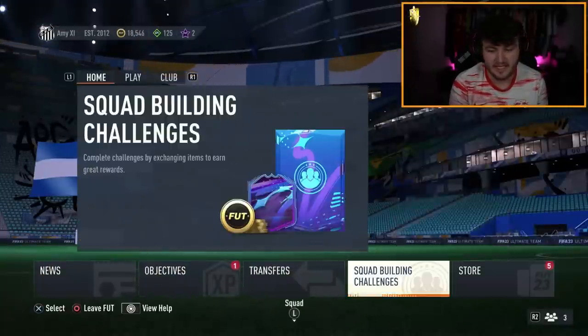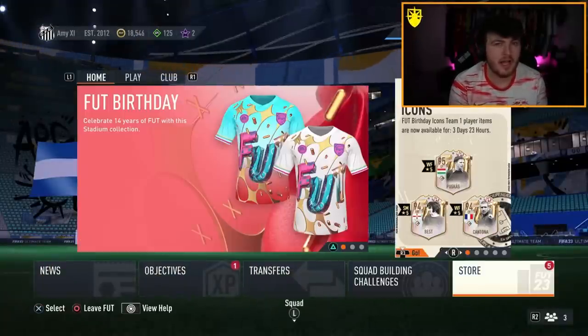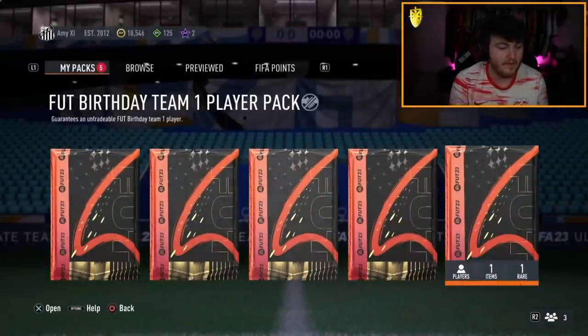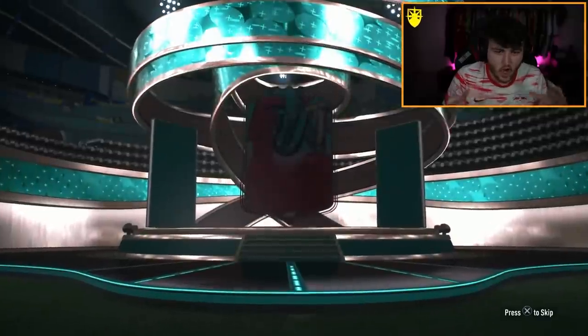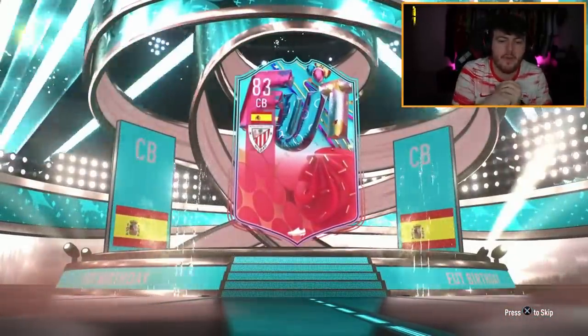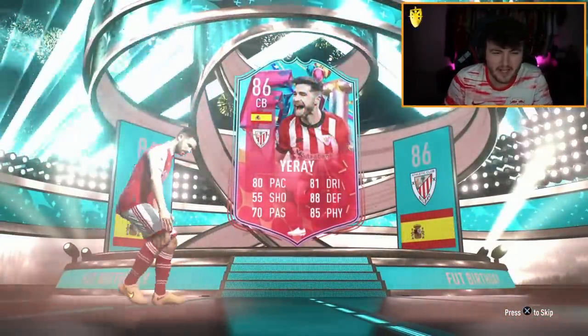He's definitely usable as well, because realistically there'll be more decent Dutch cards. We also have a Foot Birthday Team 1 player - can we get a Darwin? Oh, I thought it might have been Koke, but it's Yorai. That is a bit of an L, unfortunately.